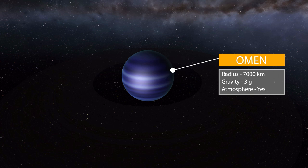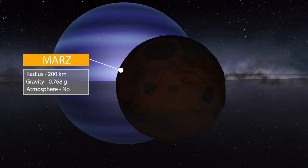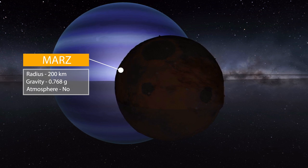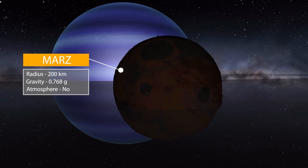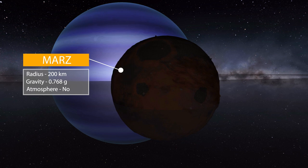The first moon we get is Marz, spelled with a Z. It has a radius of 200 kilometers, a much lower gravity of 0.768 g's, and does not have an atmosphere. It is quite a dark-colored world, but does have a little pop — technically it is white up at the top — with a polar cap, which is always nice to see.